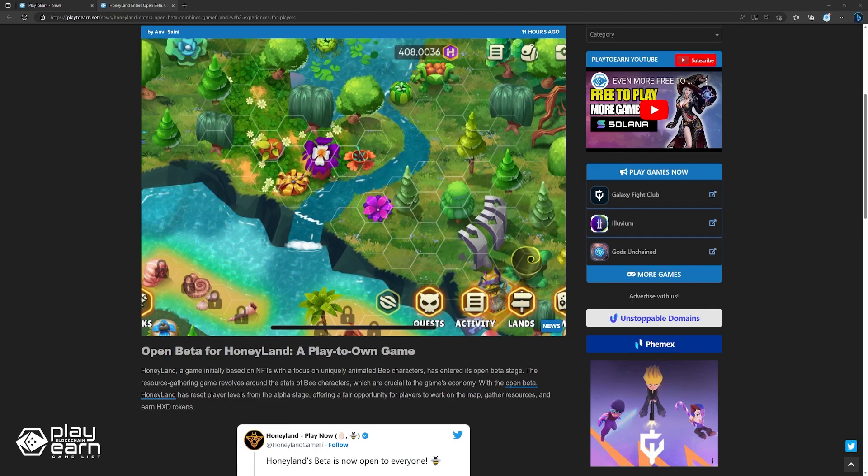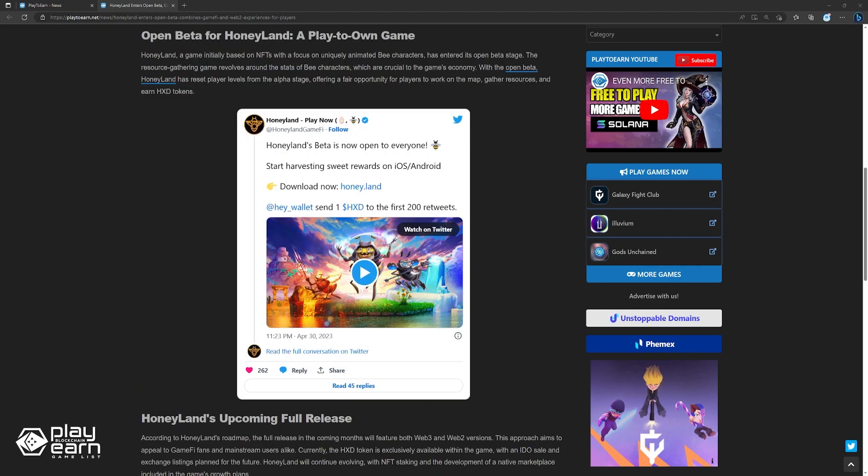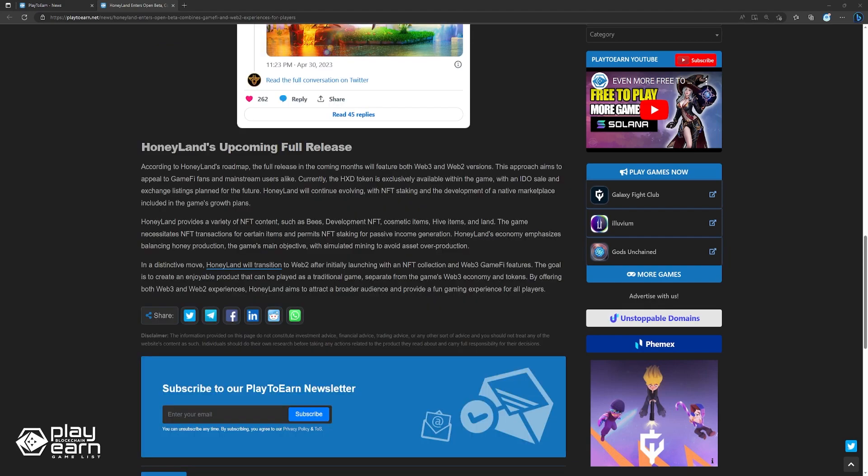Honeyland will continue evolving, with NFT staking and the development of a native marketplace included in its growth plans. The game provides a variety of NFT content, such as bees, development NFTs, cosmetic items, hive items, and land. The game necessitates NFT transactions for certain items and permits NFT staking for passive income generation. Honeyland's economy emphasizes balancing honey production — the game's main objective — through simulated mining to avoid asset overproduction. In a distinctive move, Honeyland will transition to Web2 after initially launching with an NFT collection and Web3 GameFi features, with the goal of creating an enjoyable product playable as a traditional game, separate from the game's Web3 economy and tokens.